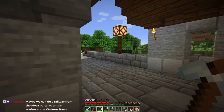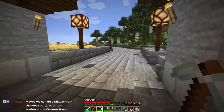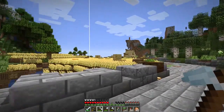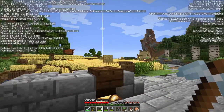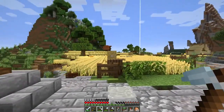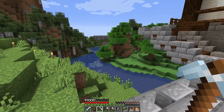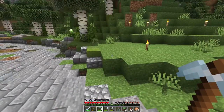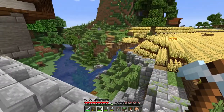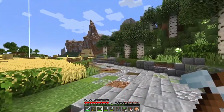A railway from the mesa portal to a train station to the western town - yeah, that'd be awesome. This is why I like Sildur's Enhanced Default - it's really subtle. My frame rates are not fantastic because I'm streaming, but when I'm playing I get 30 to 40. I really like the way this looks - it doesn't turn everything orange. It just adds a little bit of shadow to things, block sides have got shadows.